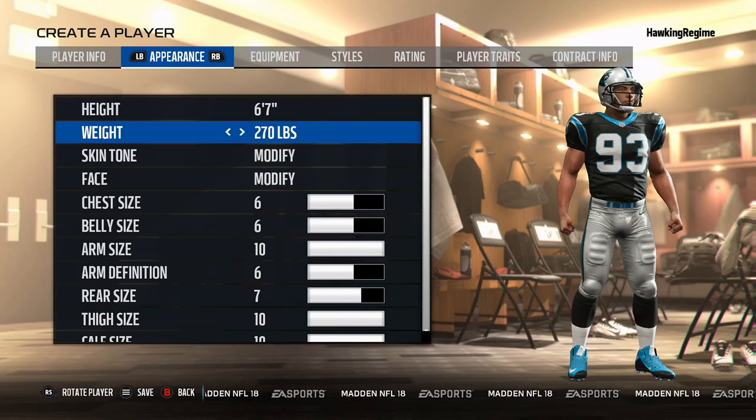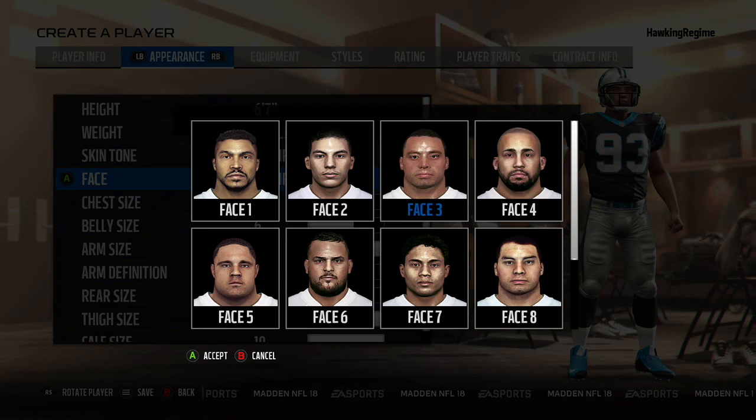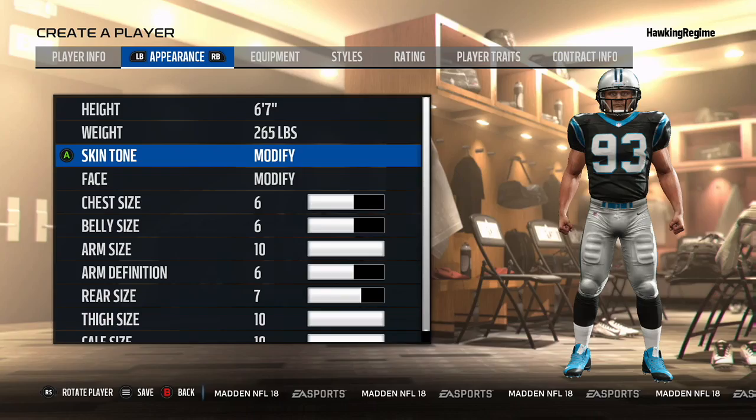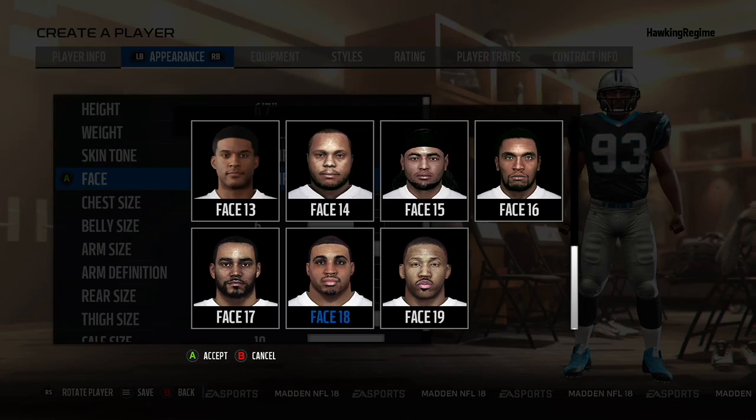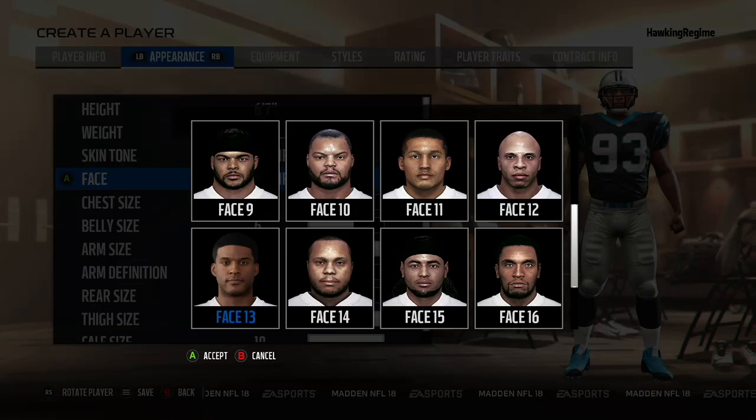Marcus Davenport is considered to be one of the best players not only at his position but in the draft. I've seen picks range anywhere from the top ten to late in the first round — you just never know with some guys like this. I have him going to Carolina in this player creation tutorial video, which makes sense, and it's a little ironic given that I named Peppers as a comparison.